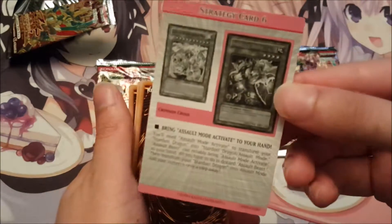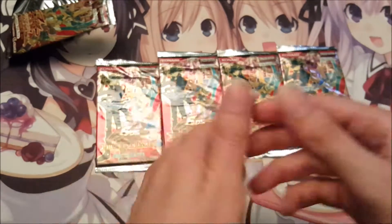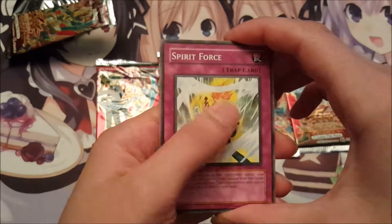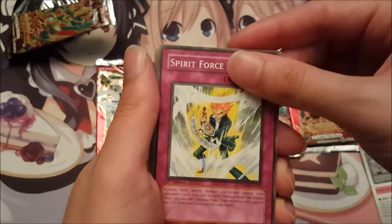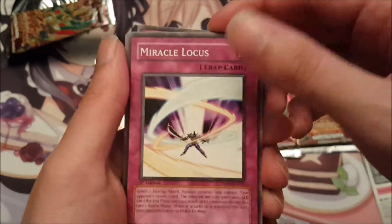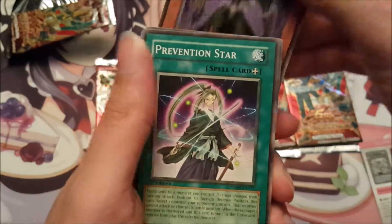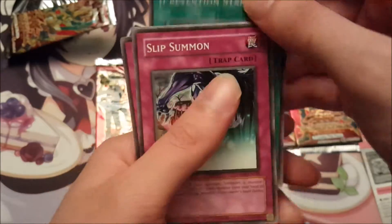So, here we have a tip card. I really like these — they're really cool if you're like a casual player like me. It just gives you small ideas about fun deck builds. Starting off we have Spirit Force, Miracle Locust, Max Warrior for a rare, Prevention Star, and Slip Summon.